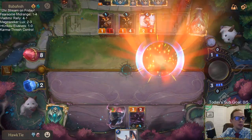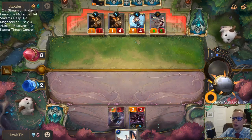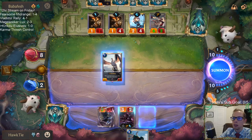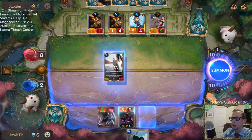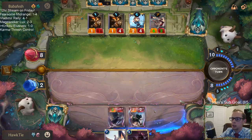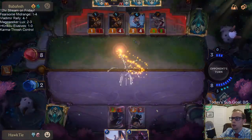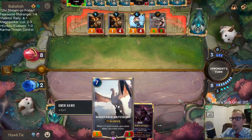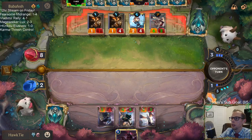My viewer count just dropped from 75 to 30 in just a little bit — I was wondering if something happened. Then it jumped from 29 to 72, so yeah, it definitely looks like just Twitch glitching. This is our only shot — let's put this back in hand. They're looking for removal; all they need is Mystic Shots. We don't need any ground attackers — we need these elusives in the air. They only have three mana; we have a chance.